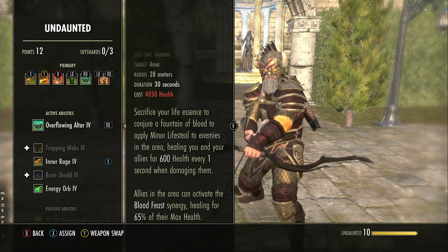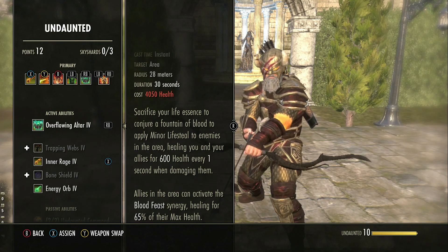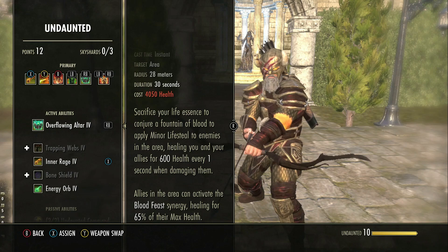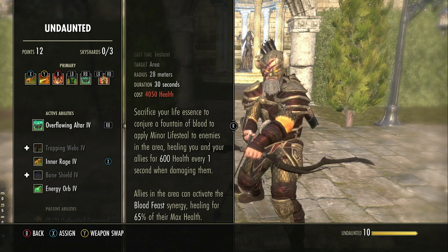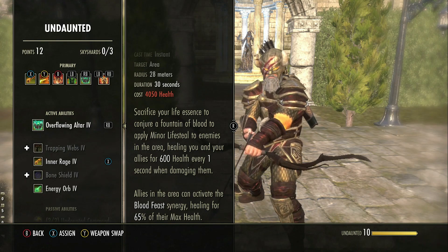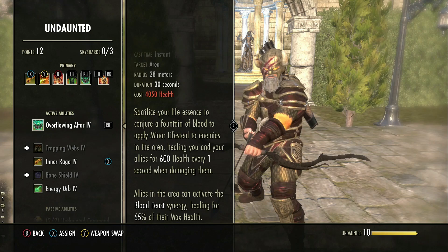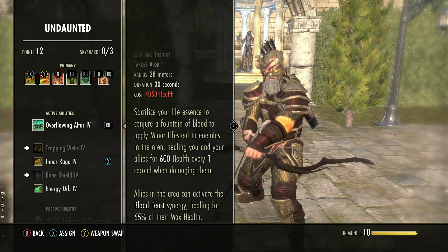That is the big information I wanted to explain about this skill, because it's a very common misunderstanding and wrongly spread information — people tell other people, and that spreads to more people, so now a lot of people have the wrong information about this skill. You also cannot activate your own Blood Altar synergy — you will not get the synergy if you've cast the Blood Altar yourself. As it says, it's 'allies in the area'; it doesn't say 'you and allies.' So in some cases you may have two people use altar so that everybody in the room has the option of getting Minor Lifesteal and the synergy, in situations where that might be needed.